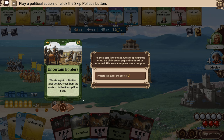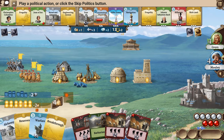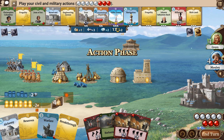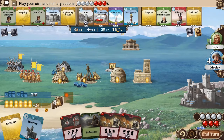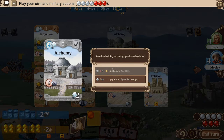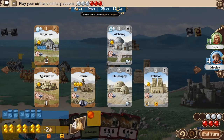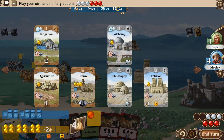Uncertain Borders — the strongest civilization takes a yellow token from the weakest one. That seems pretty cool. Mosley is the strongest player... but look at that — that felt good. Let's keep the military up. Let's go ahead and do Breakthrough — we're going to do Alchemy. Now I think I can upgrade these. I'll go ahead and upgrade. I don't have enough to do it again.